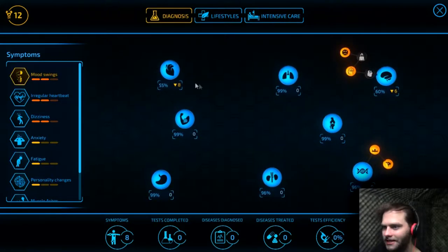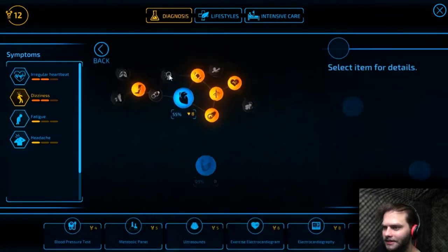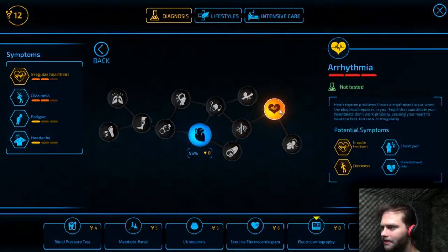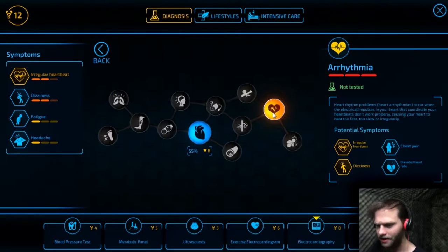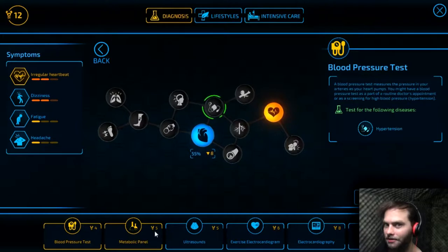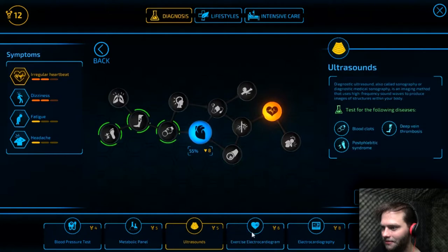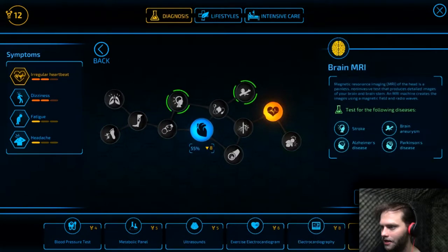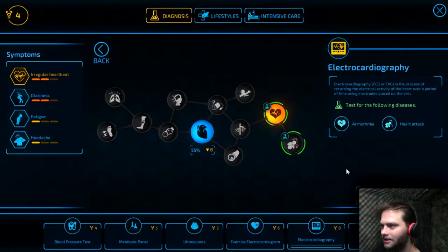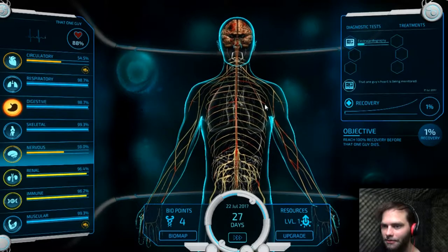Let's just start with the most relevant — irregular heartbeat. How can we fix his irregular heartbeat? That's arrhythmia. He might have arrhythmia. Well, that would explain the irregular heartbeat, because that's what arrhythmia is — it's an irregular heartbeat. So we have to find something that tests for arrhythmia. All right, that cost eight points. Oh my god. Okay, that's done. While that's doing its thing, I'm gonna collect more bio points.